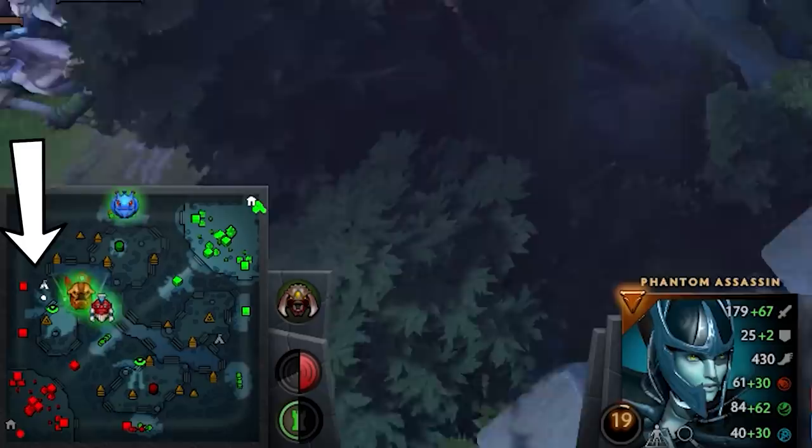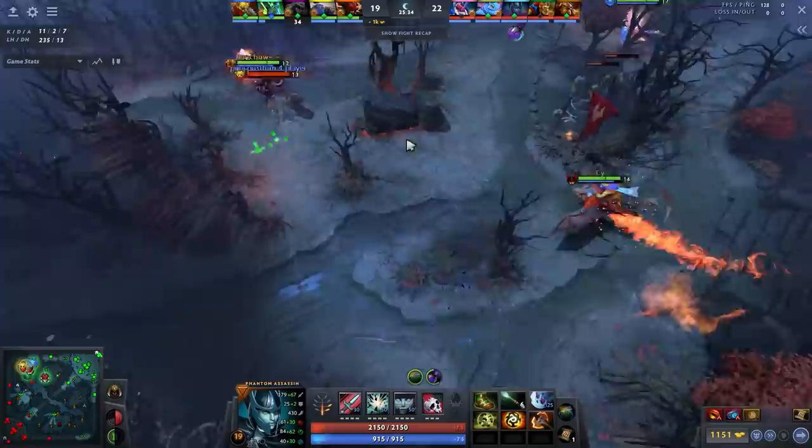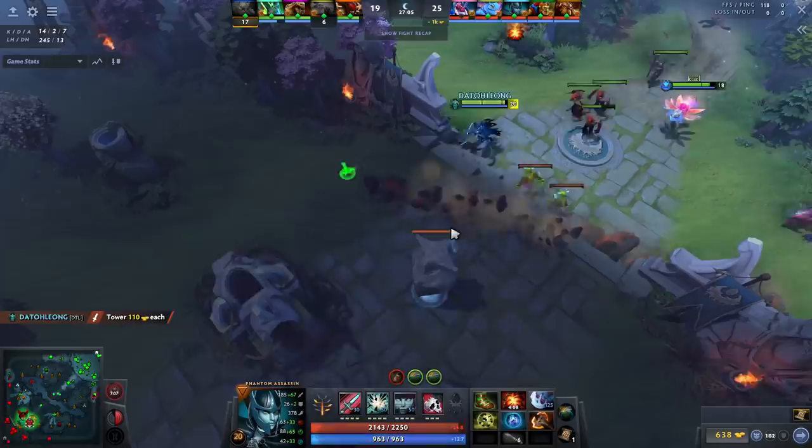As we are going for a smoke play, multiple couriers were spotted and their flight paths help us pinpoint the exact location of the enemy. With the Aegis, we are confident to go up the high ground.